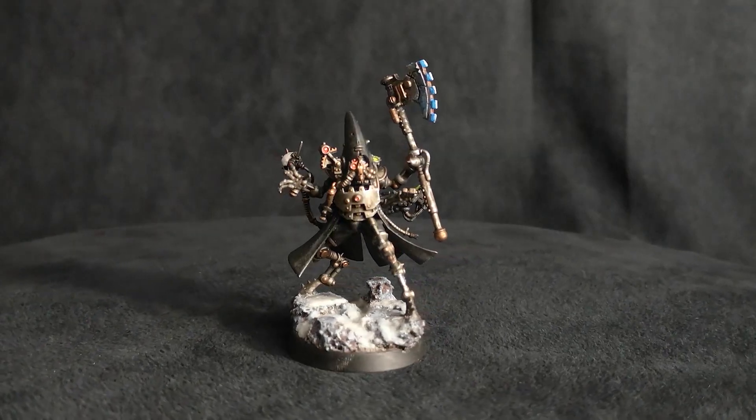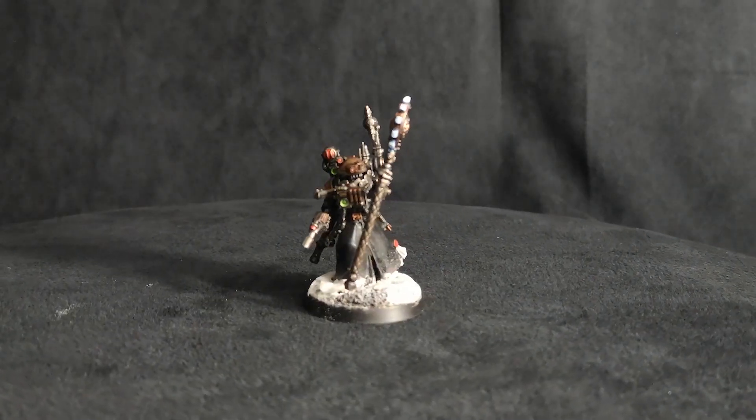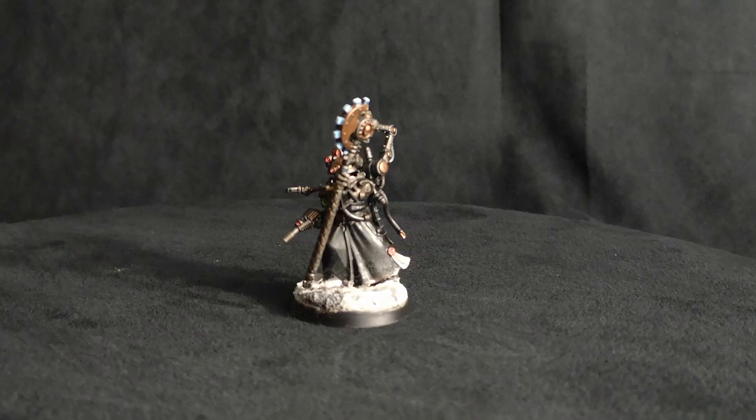These guys came about when I was trying to create some cheap HQ choices for my Admech army. Tech Priest Dominuses are awesome models and I can't wait to convert up a new one. I just got a set of tracks from the Cataphron Destroyer Breacher set — thank you Brett — because I'm going to convert up a new Dominus that's half tracked. But you need some cheap HQ choices if you want to include an additional battalion in your Admech army, and these guys are where it's at because they're cheap.